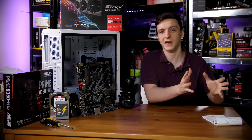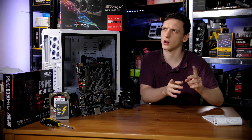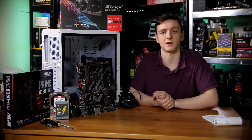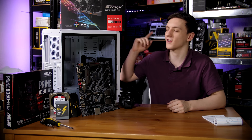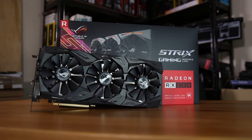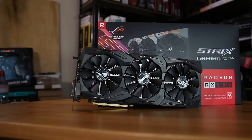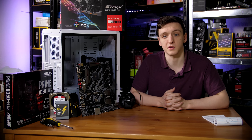If you go with the Overclockers UK bundles, they have a WD 120GB M.2 SSD with a one terabyte Blue drive available as a bundle. For the GPU, I have an RX 580 due to stock availability from ASUS. It's a very capable card, though pricing and availability are limited right now due to its effectiveness at Bitcoin mining. Either way, that's the GPU we're using here.